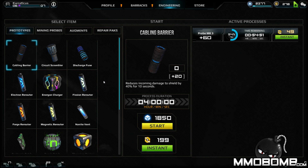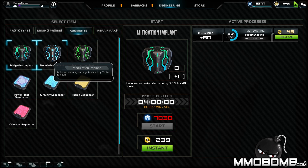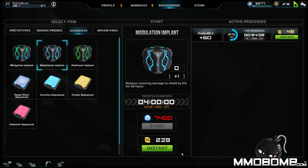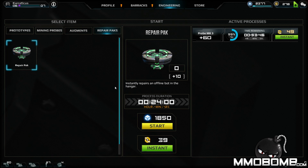In the engineering area, you can see how crafting works. It uses a craft-over-time mechanic that feels like it's designed to push you toward using Relics. I made the most expensive mining probe — Probe 3 — which costs about 705 Energon, but it takes about two hours to craft. Once done, it'll yield quite a lot of Energon in the open world. You can also create augmentations that modify how your character receives or deals damage — for example, reducing incoming damage to spark by 6% for 48 hours, though that costs 7,400 resources.